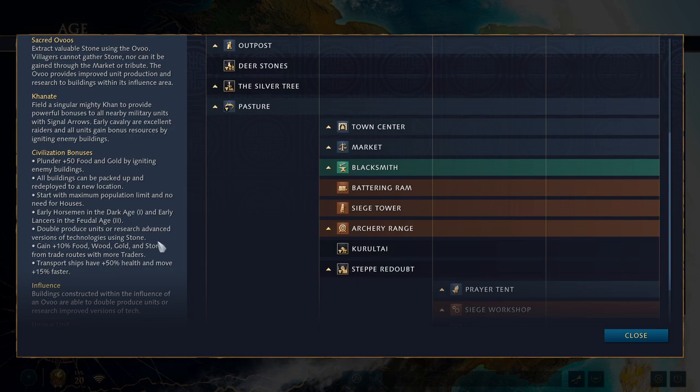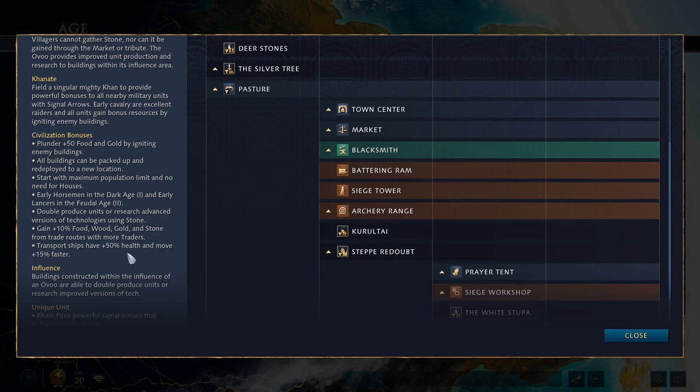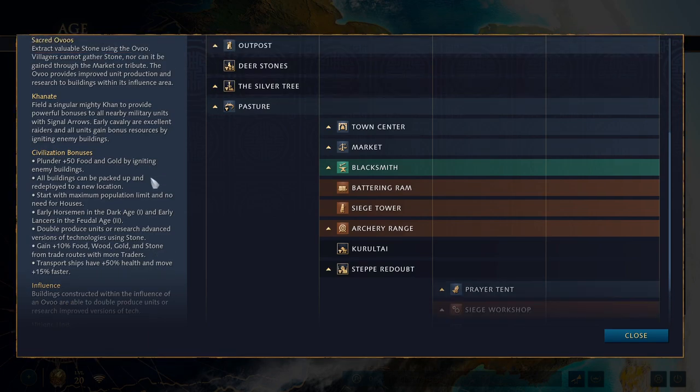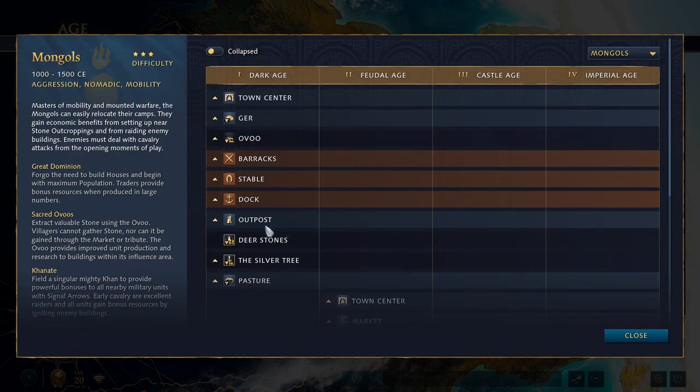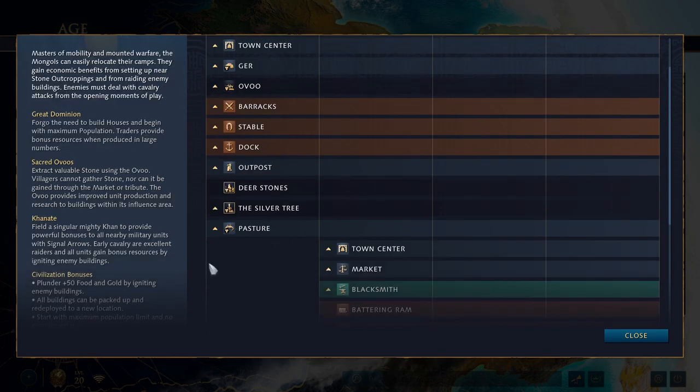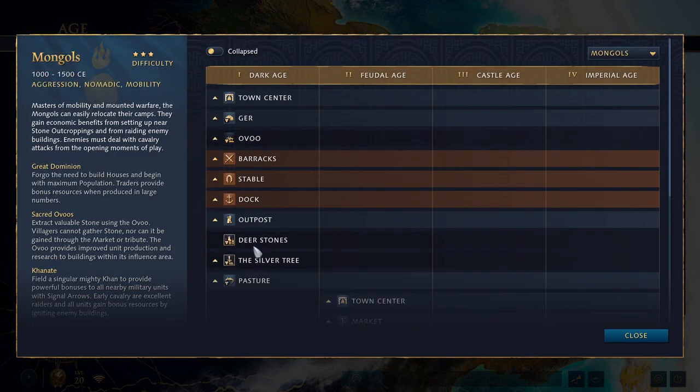If somebody does know how the trade mechanic works in detail, let everyone know in the comments. Their naval bonus gives transport ships 50% more HP and plus 15% movement speed — Mongols aren't a naval civilization, this just helps you land more easily. There are really no strong naval civs other than French and Rus anyway. Overall, Mongols are the most aggressive civ in the entire game; be ready to just reach out and punch face, because that is where they're at their strongest.